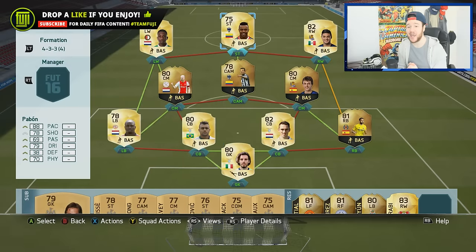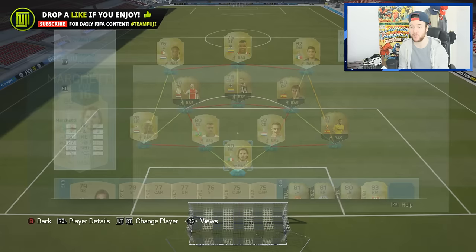This guy right here, Pabon — he basically hijacked my squad builder. It wasn't supposed to be a specific video around him, but he took control. I do have the three centre mids from this week's Team of the Week. What I'm going to do is go through every single player showing you their stats, goals to game, and whether they have three-star or four-star skills. Let's start off with the goalkeeper.